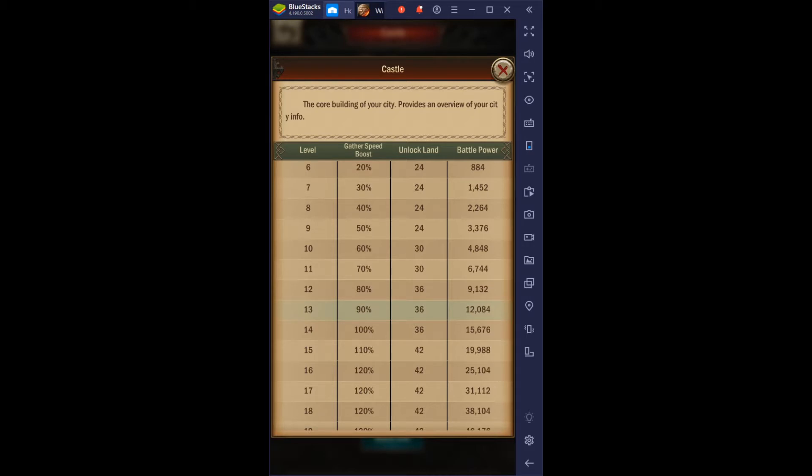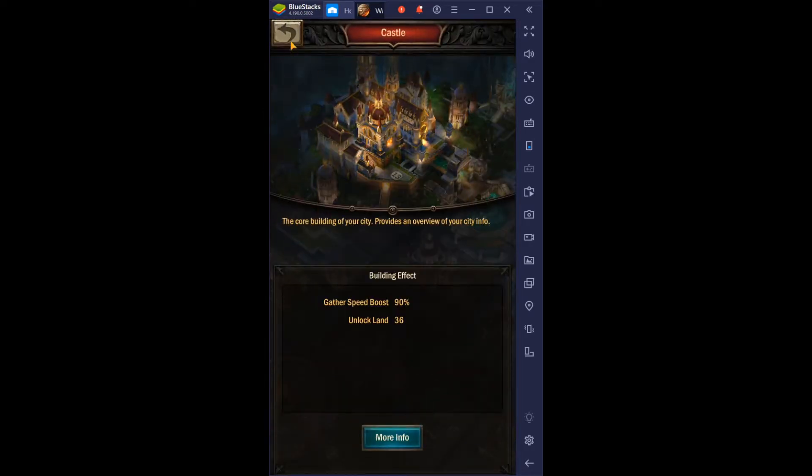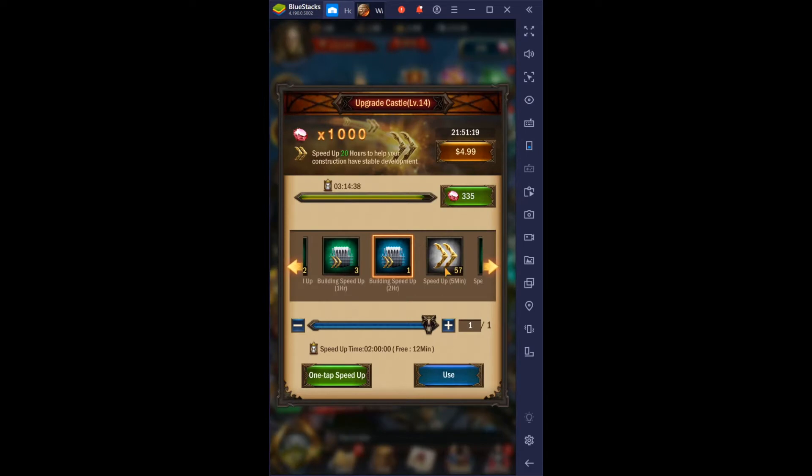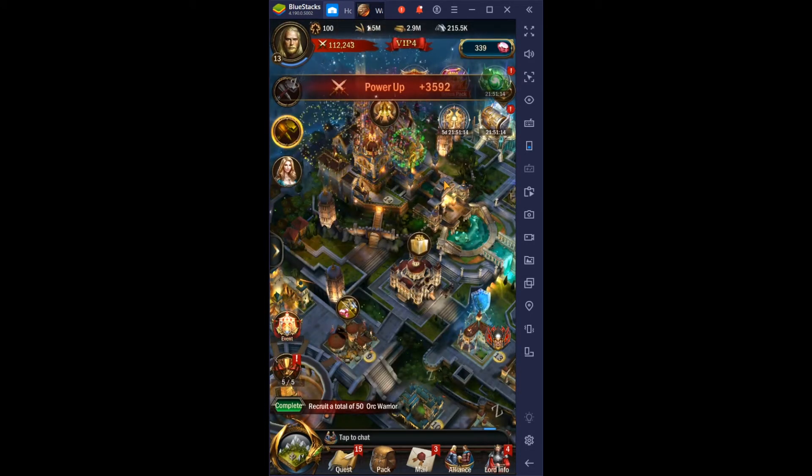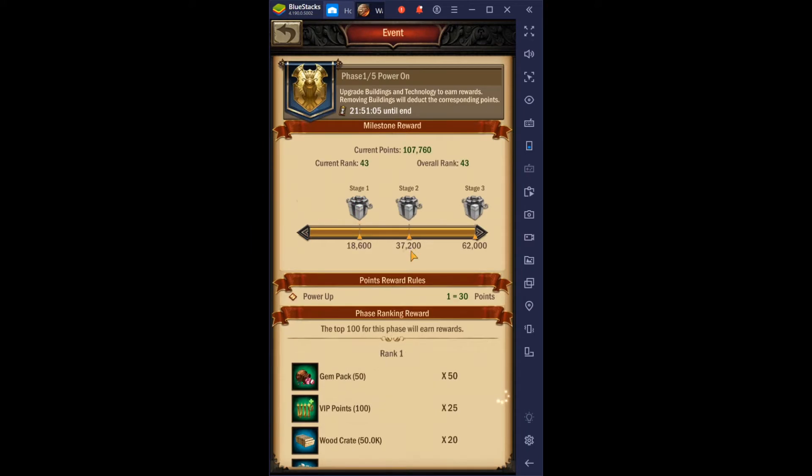It says 15,676 — that's what it shows. We're going to do an estimate. I'm going to speed up using these speed-ups — boom, boom — 300 and 300. So I basically won the game event with that many points and I don't have to upgrade anything else.